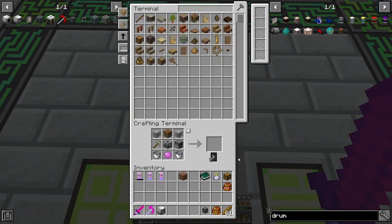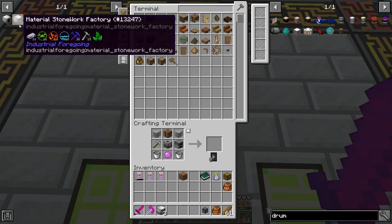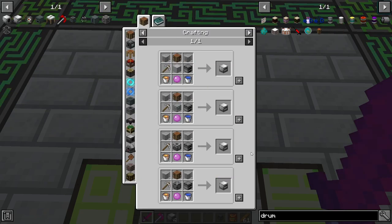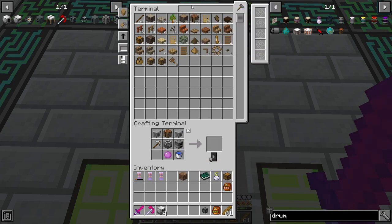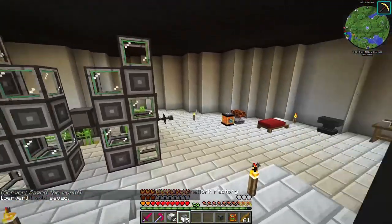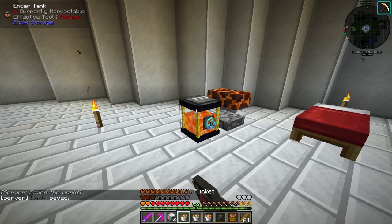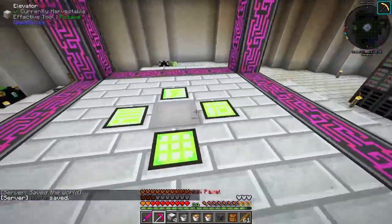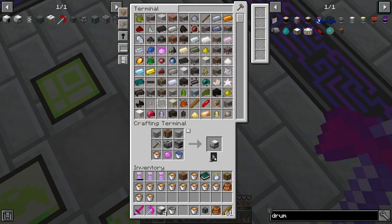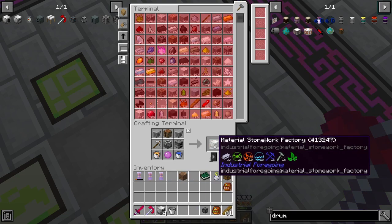I didn't even realize that there's water and lava — haven't even realized that. I've developed an accent if you can't tell. It is not my native tongue. Okay, it's a bucket. So we have three more we can make. Now we need to make some fluid storage.